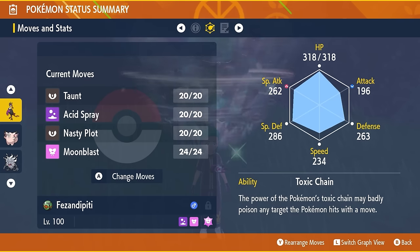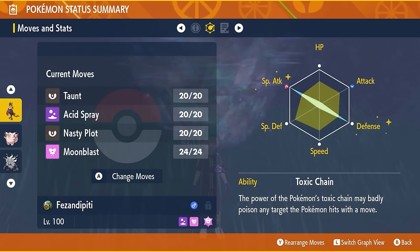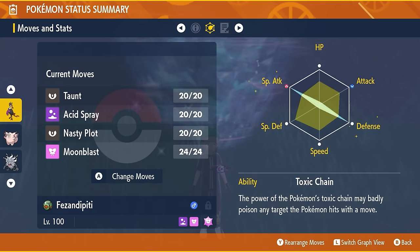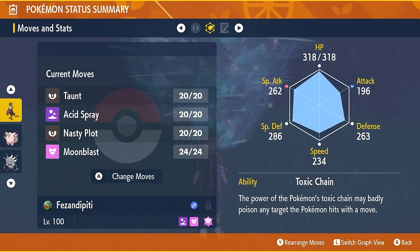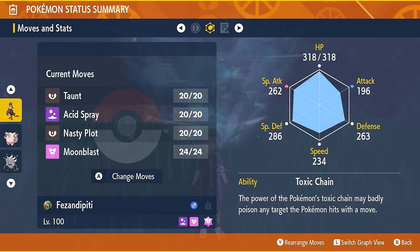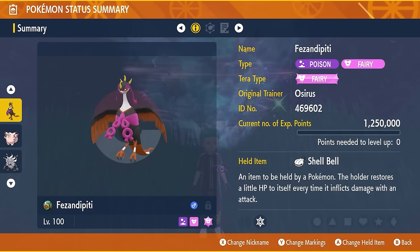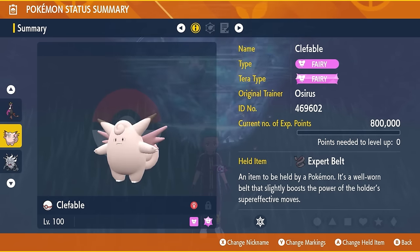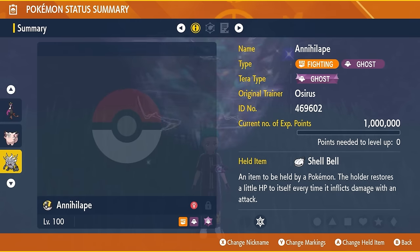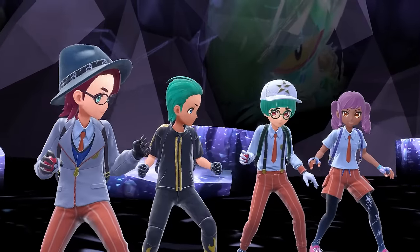The held item will be the Shell Bell, it will be level 100 with IVs all Hyper Trained to 31. The moveset is Taunt, Acid Spray, Nasty Plot, and Moonblast. Cud Chew is the ability — just its base ability — with an EV spread of 252 EVs in Special Attack and 252 EVs in Defense with a Modest nature, and those remaining EVs put into HP. The build will be down in the description below, as well as links to the Clefable build and the Annihilape build.